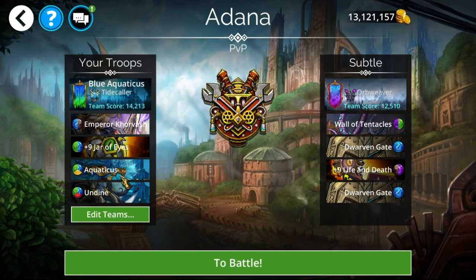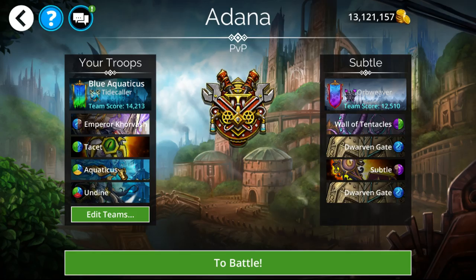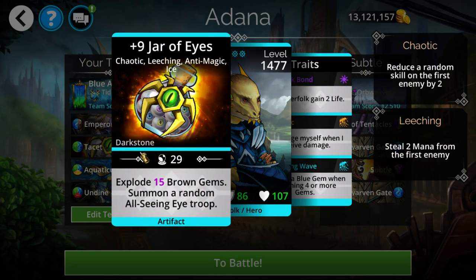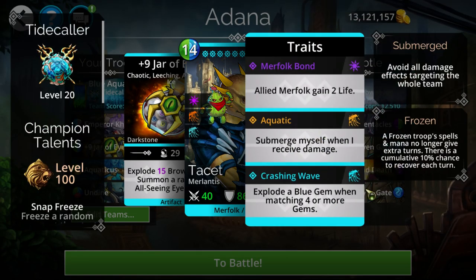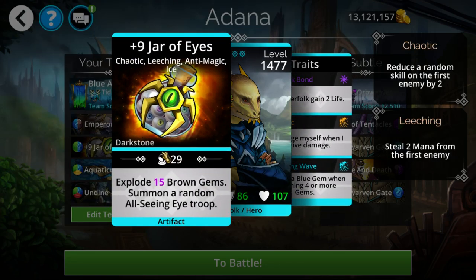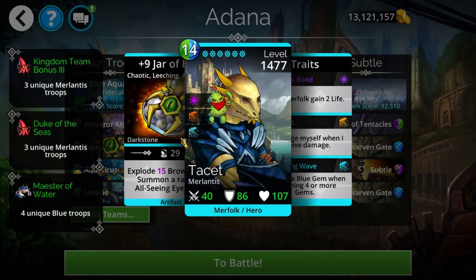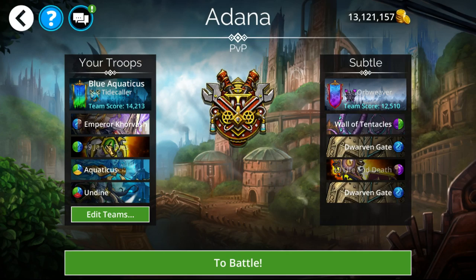It seems like a decent combo — probably one of my more favorite ones I've been using with it so far. Jar of Eyes does have full mana conflict with Aquaticus in that it blocks it completely, but it seems to be one of the better options. It has a lot of mana accumulation, a backup summon, and Blue Storm, so you get a lot of things covered. You get Jar of Eyes from the All Seeing Eye event, rolling back around in about two months if you don't already have it.